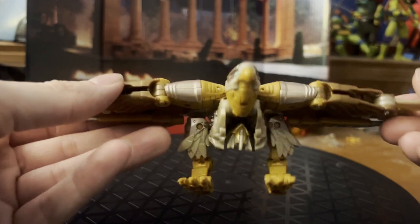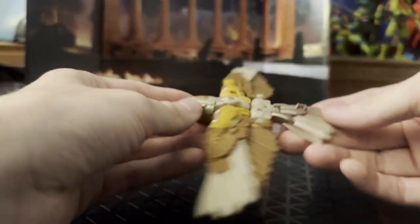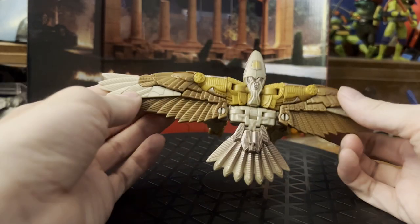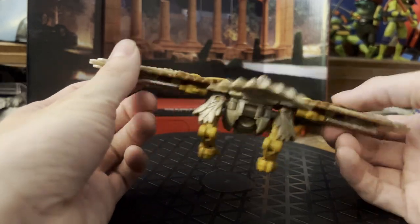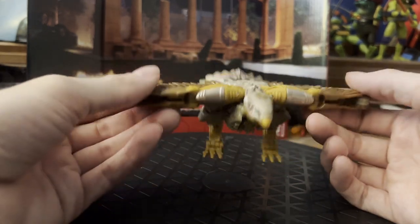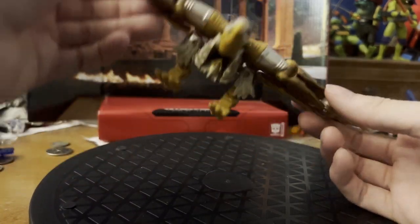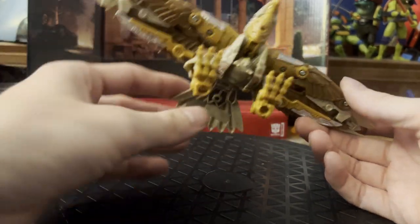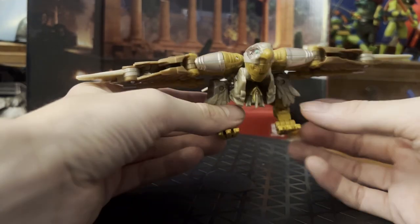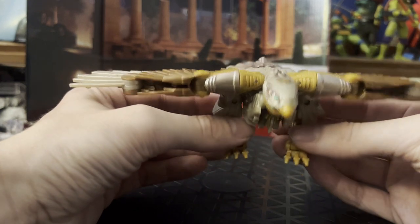One of the more notable differences between this and the SS right off the bat is the fact that this is a completely new model. The Studio Series 1 shares engineering with Kingdom Airazor. This is definitely a more interesting figure in my opinion, and I think the alt mode shows this because it actually has some mass to it. It feels less like a robot squatting down and more like an actual bird.